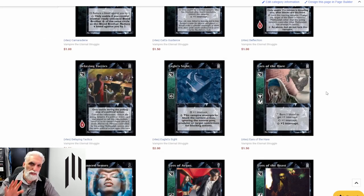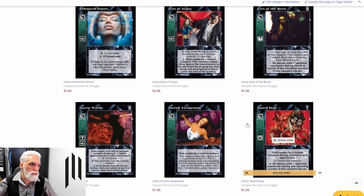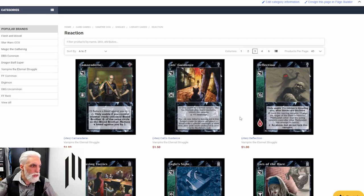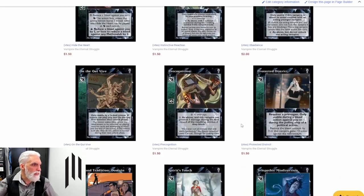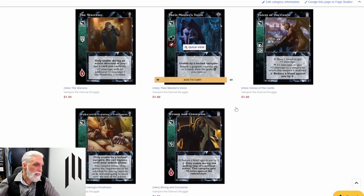I haven't taken anything out of this deck and I did say from the start it was a very good deck. On the QV — On the Qui Vive — will allow you to act as if untapped and react to other Methuselahs' actions. If it were me and I had to get the deck up to 90, I'd probably put four of these in as well, taking it up to 90 cards.